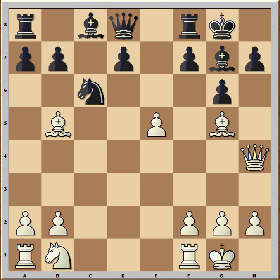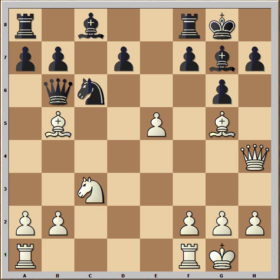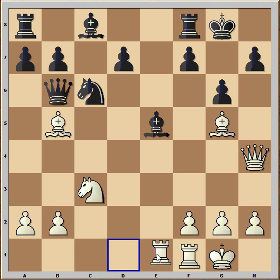She played queen to h4, queen to b6 attacking the bishop, knight to c3 defending, bishop takes on e5, and now a very interesting move from Judit: she played rook from a to e1, setting a trap for black.